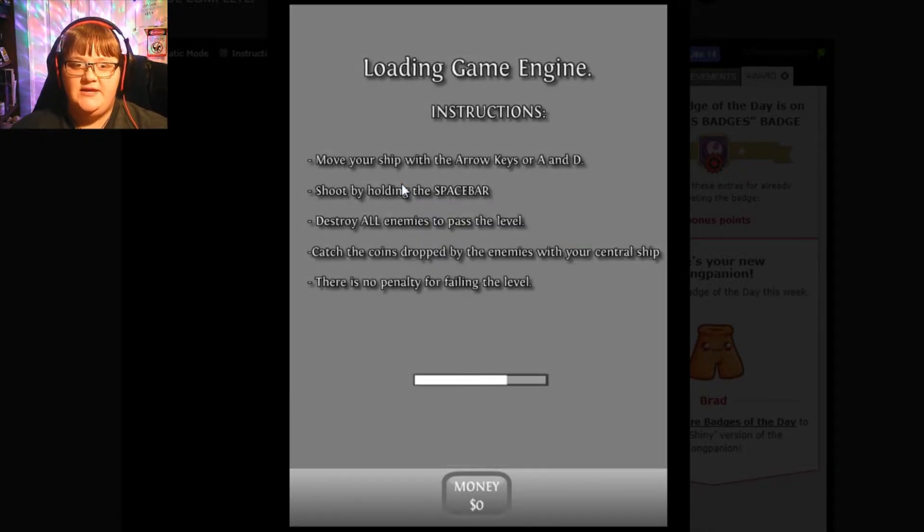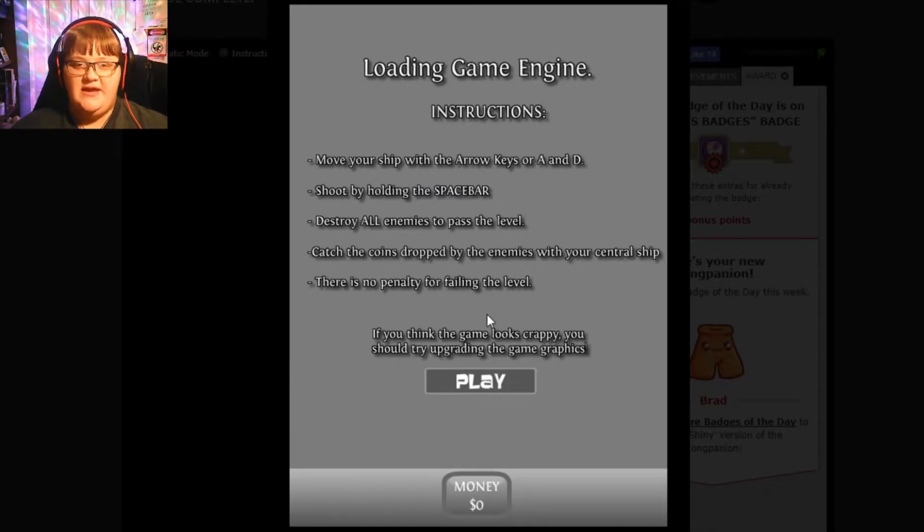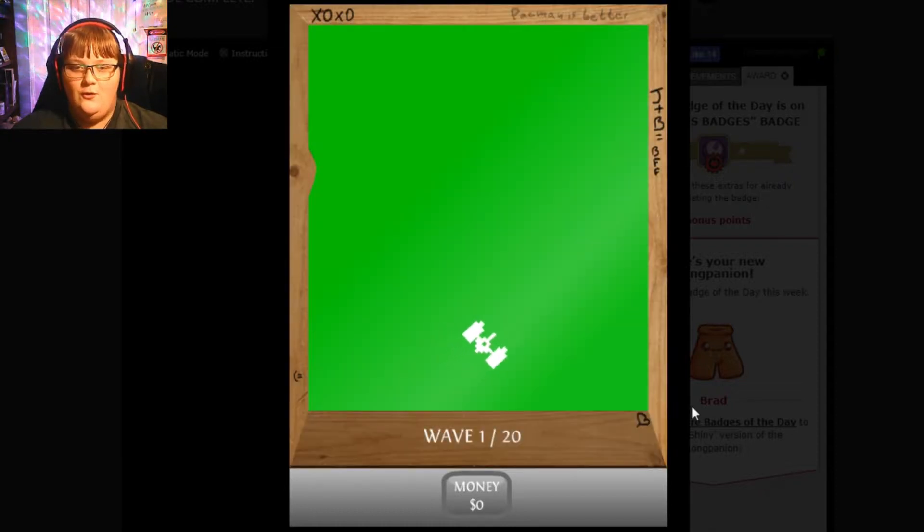Play the game. Move your ship with the arrow or A and D keys. Shoot by holding space bar. Survive the enemies past the level. Catch the coins dropped by the enemies with your central ship. There's no penalty for failing the level. If you think the game looks crappy, you should try upgrading the game graphics. Oh wow, that is terrible.